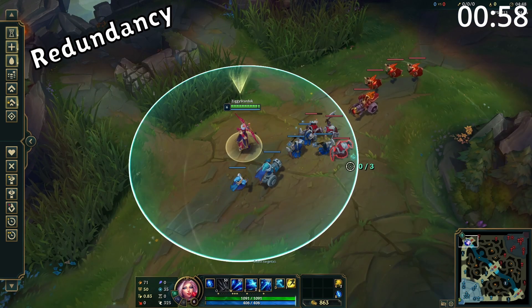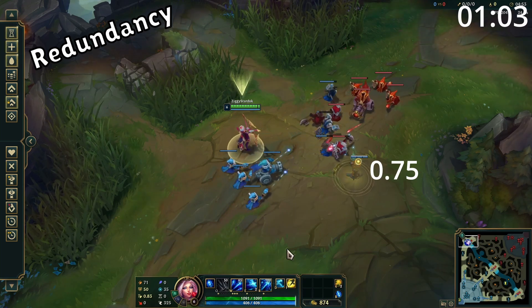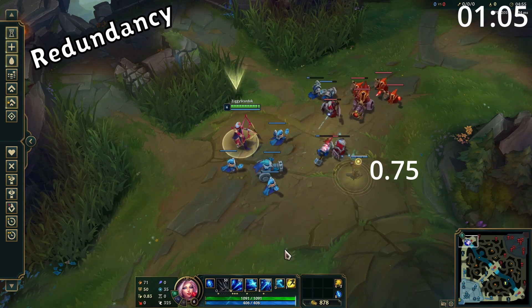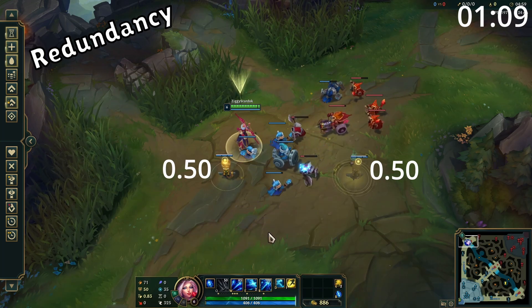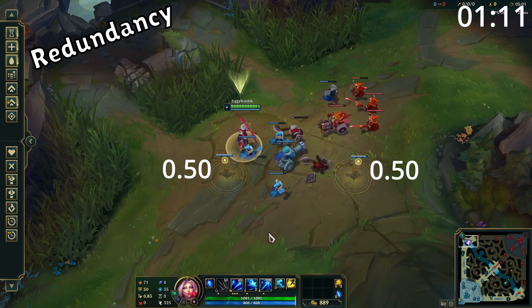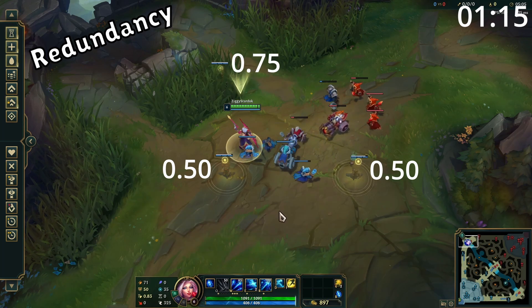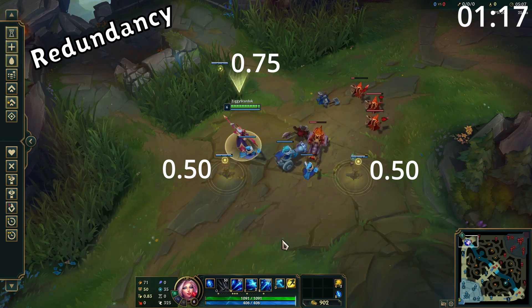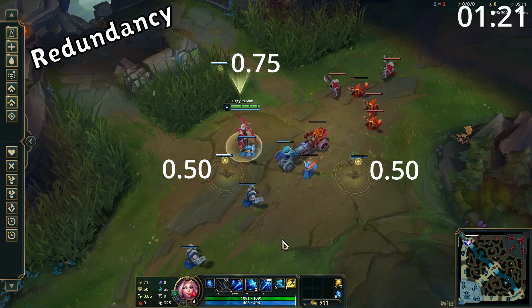Next, we have Redundancy. This is when your ward is nearby other friendly sources of vision, which include other wards, structures, or friendly minions. Its value will be reduced by 25% for each redundancy nearby, up to a maximum of 75% reduction. For example, if minions are giving the same vision, it will be worth 75%. However, if minions give the same vision and it's near another ward, it will give 50%. Good to note: lane minions do not count towards redundancy if the ward is in a bush.